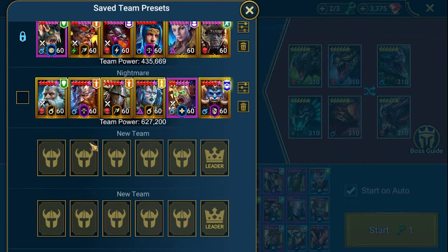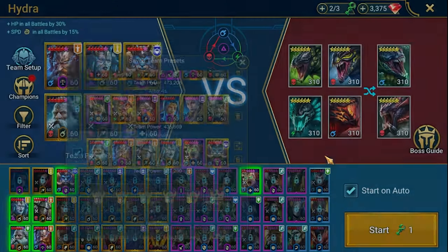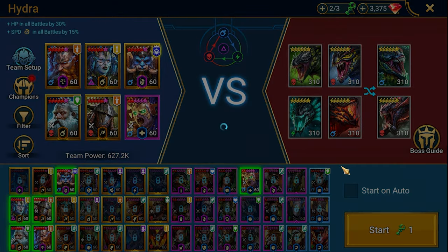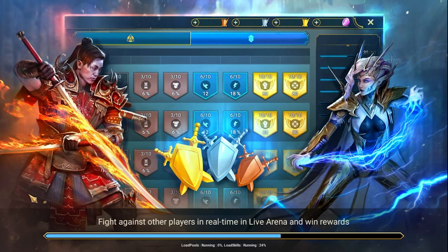That's the Nightmare team. We've got Wizuk with Ugo to get the additional increased speed buff. Two damage dealers: Rathalos and Thor — my two most well-built champions. We've got Wixwell with provoke and decrease attack for some protection, and Mitrala for hex plus some buffs. This team before the Hydra change did a lot of damage.